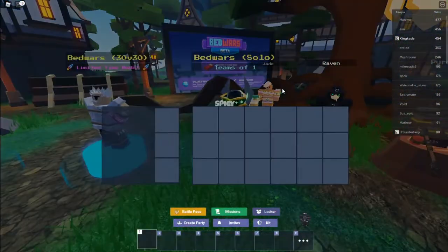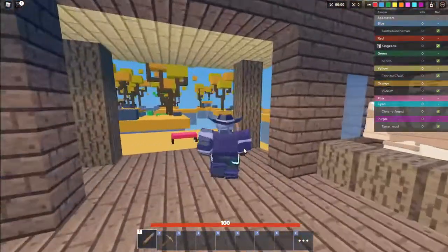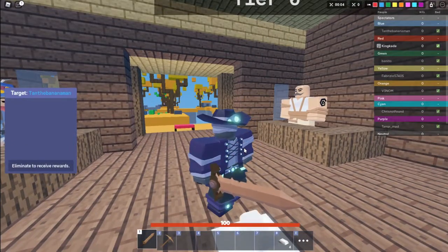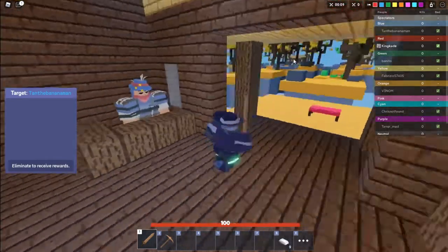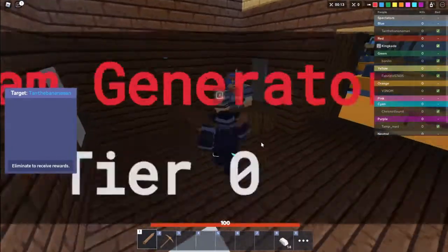We're going to go ahead and try this in a solos game. We're in a game and this is one of my favorite maps — probably my favorite map out of all of them. Our target is the blue person, and blue is right next to me, so that makes it a lot easier.